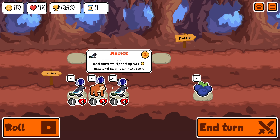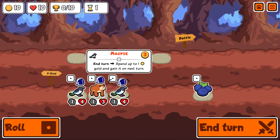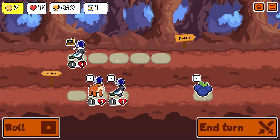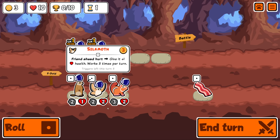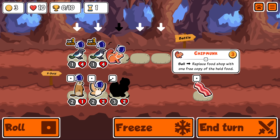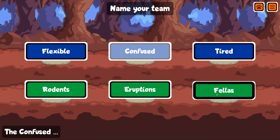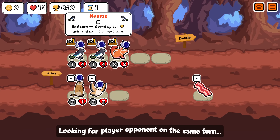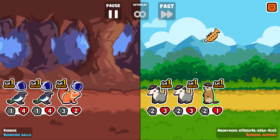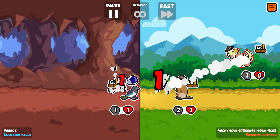I could take double magpie but the problem is I don't know what to do with them. At most one can steal gold, and I don't actually want it to steal gold on the first turn. So I'm fine rolling and wasting an ability here. Magpies spend one gold at end of turn and give it back at the start of the next - it basically lets you carry gold across turns, but it's not incredibly strong.